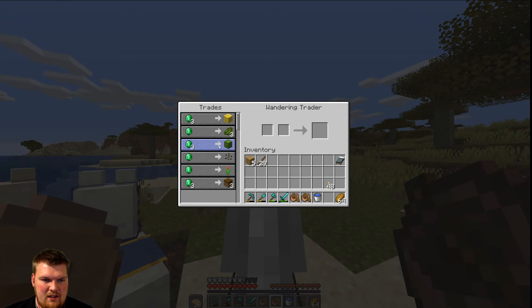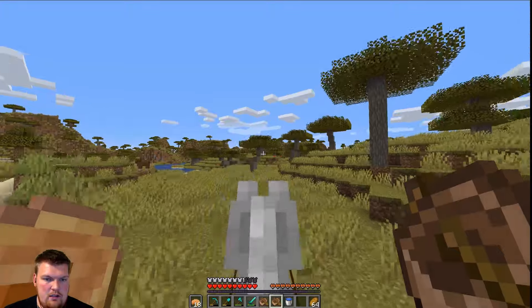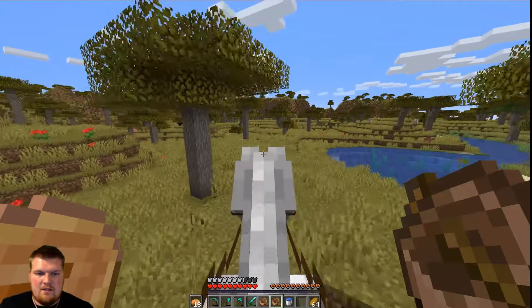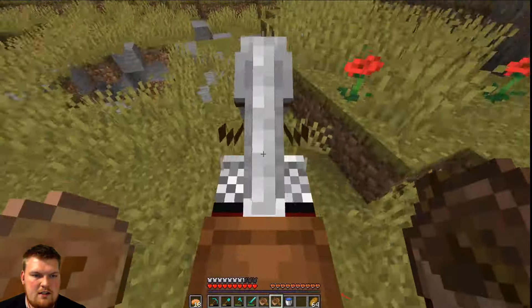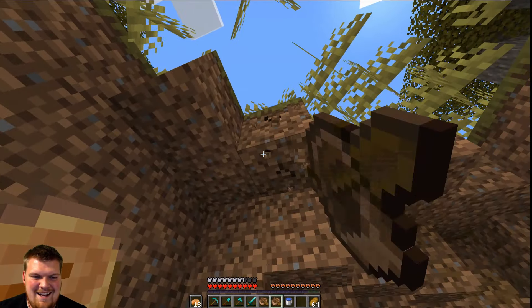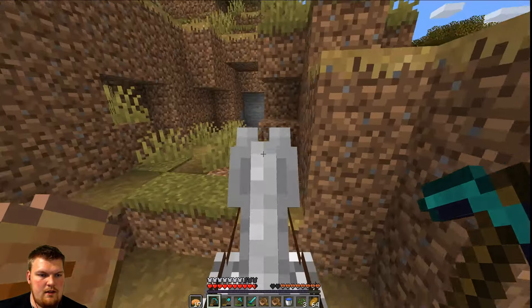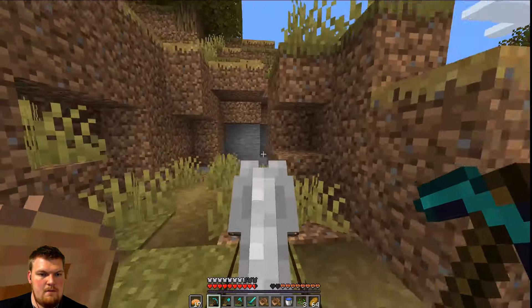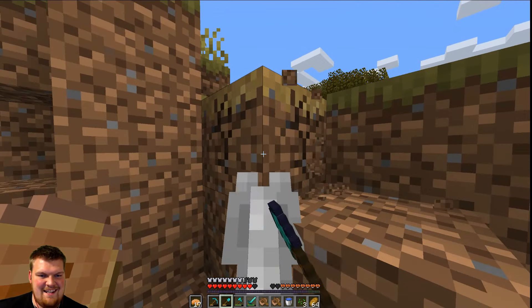There's actually two wandering traders hurrying around my village. Horn, coral block, green dye, cactus, melon seeds — it's useless. I don't exactly remember where this village is, but I know it was somewhere in the savannah biome because it was definitely a savannah village. Let's search around here. Hey, there it is. This village is actually preventing me from getting into it. Fantastic defenses.